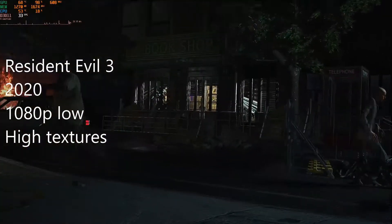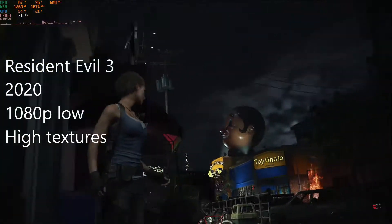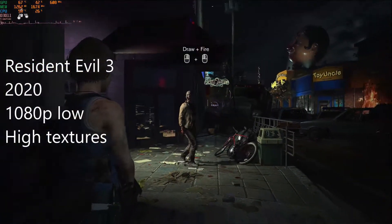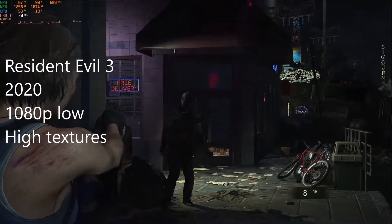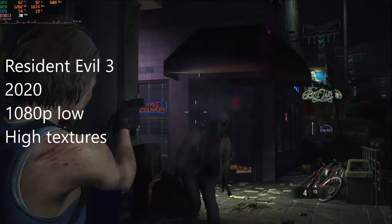The zombie theme continues with Resident Evil 3, and this is a game from just this year, making the GPU an entire decade older than the game, and yet it still ran it at 1080p no less. With low settings and high textures, it sat right at 30 FPS. There was indeed some stuttering, no doubt due to the lower VRAM on the GPU, but it was still pretty impressive that it ran it this well nonetheless.